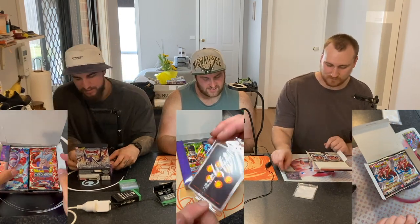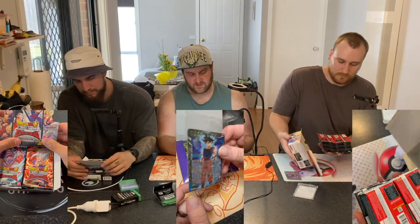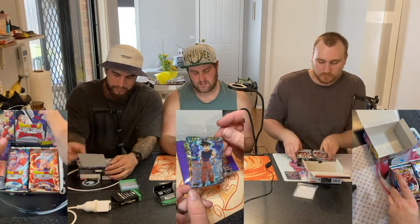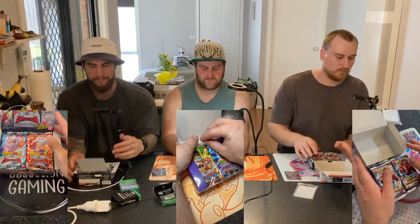I got a couple of little leaves. So the way this game actually works, when you get a leader card that you would use as the main person of your deck, they actually have a double-sided card. It'll have two forms of them because they have a normal form and then an awakened form. So keep an eye out for that - you might find a couple of cards that have both sides of the artwork.